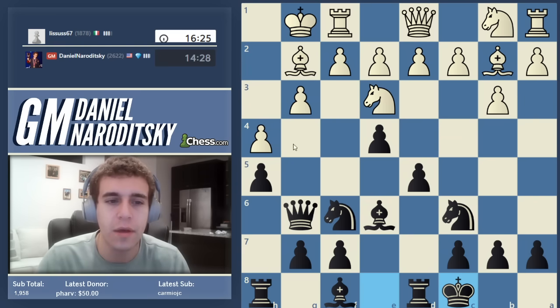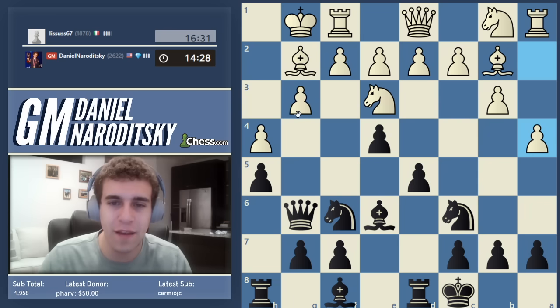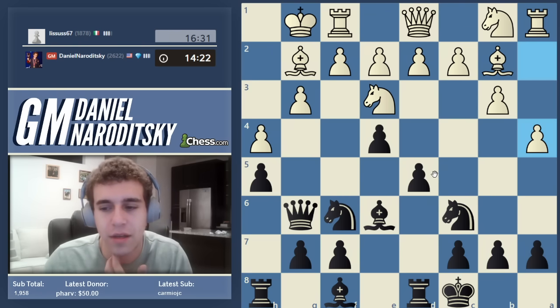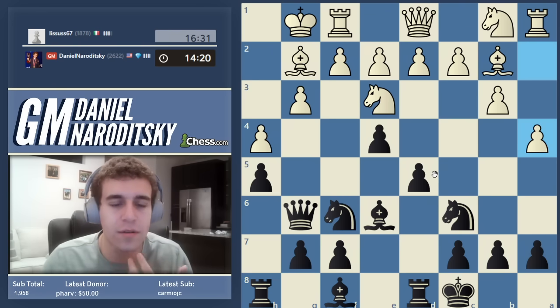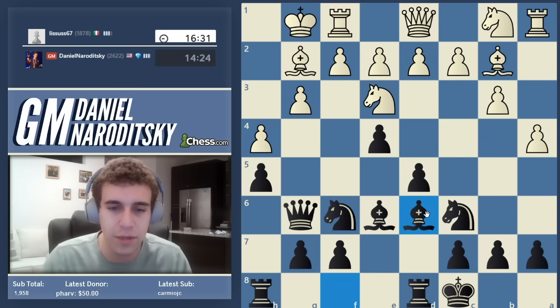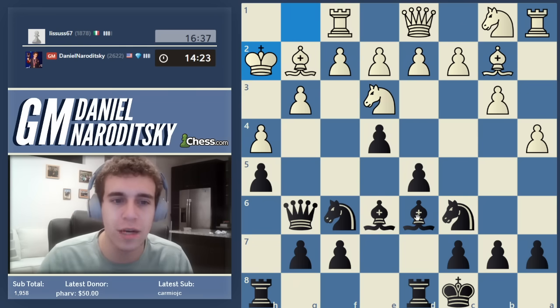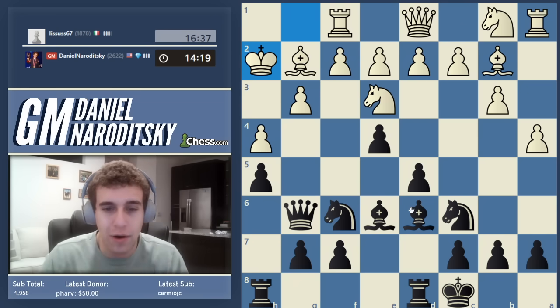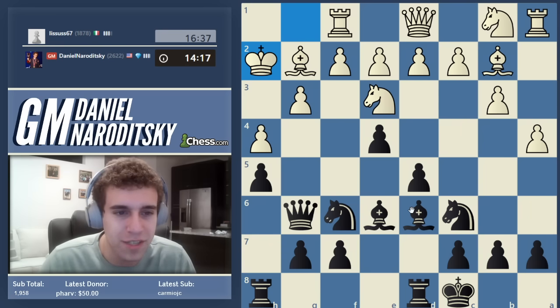This pawn on g3 — mark my words — I'm thinking of potential sacrifices. He goes a4. Very creative play, but definitely not objectively sound. In order to refute this, it's important not to panic. It's important to complete one's development, and only sacrifice or start attacking when you're ready to do so. He goes king h2, and continuing to play very quickly — I'm speechless.